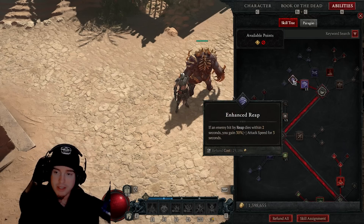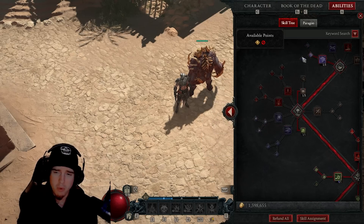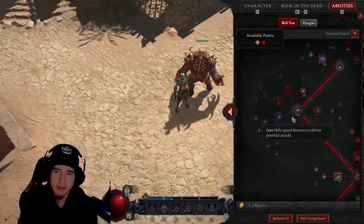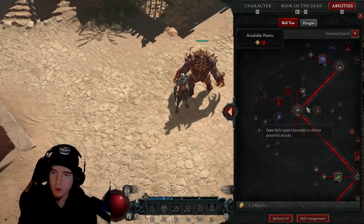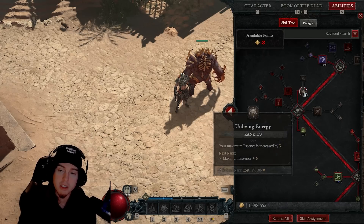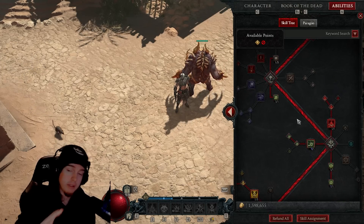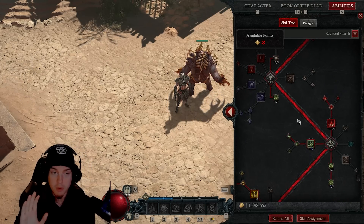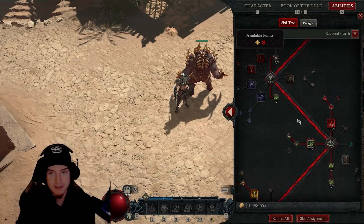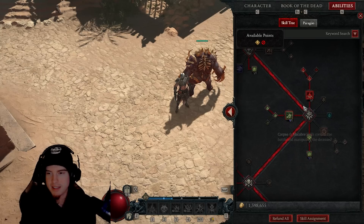When it comes to the skill tree, sadly we do have to put two points into Reap — you could put one more but you always have to put four points into the core slot. We're not going to use any core skills with this build. We're only going to go for Hewed Flesh and Unliving Energy. This is definitely not a leveling build — you need to level yourself and then respec into it.